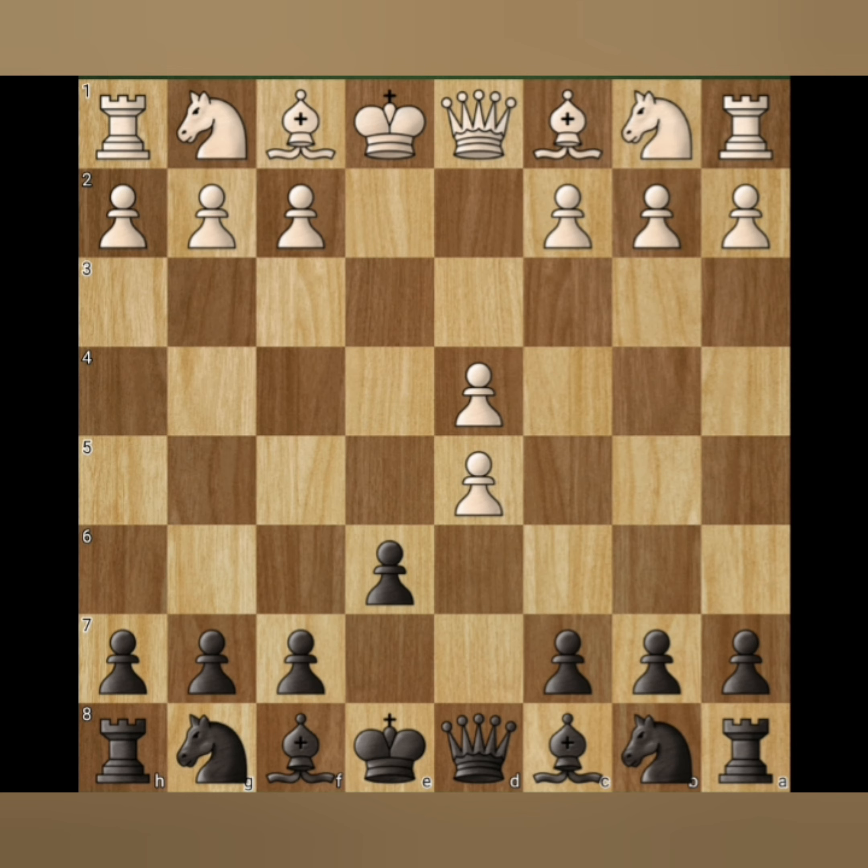e4 d5 and exd5 — this is called the Exchange Defense. And this is the Tarrasch Defense.